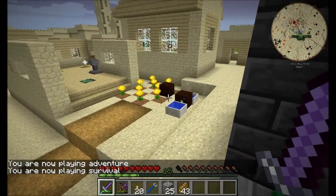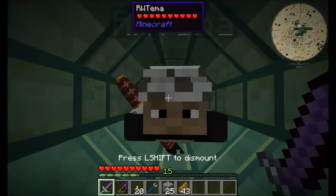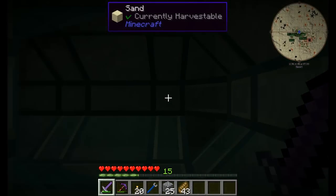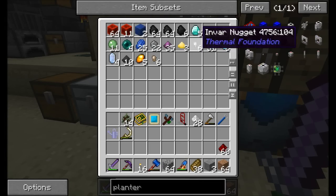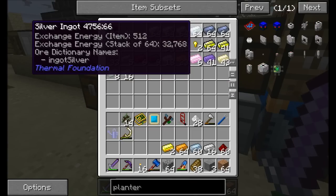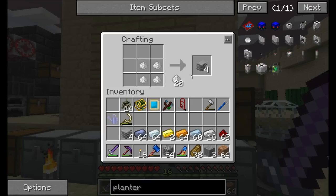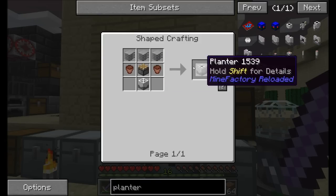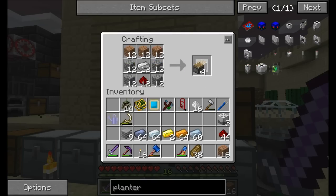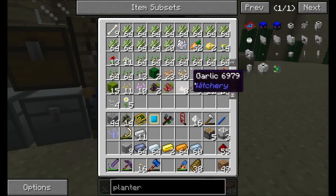I'm going to come back in a minute because I do have a proper build I want to make today aside from these cool transport ducts. All right guys, we're back and I'm making stuff. I'm going to want some of this, some of these things. We do have the configs on the server such that the recipes are not the hard recipe settings, so oh well, life goes on.